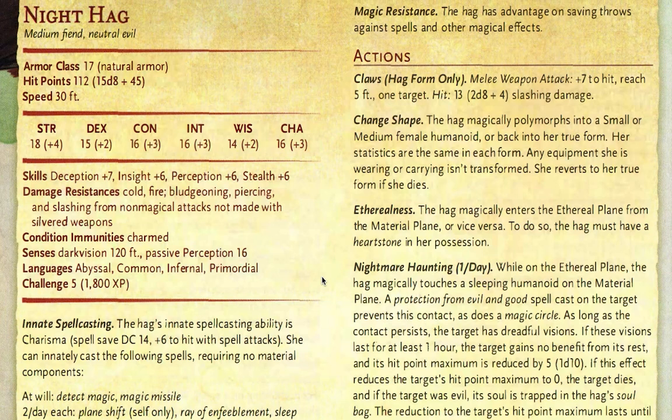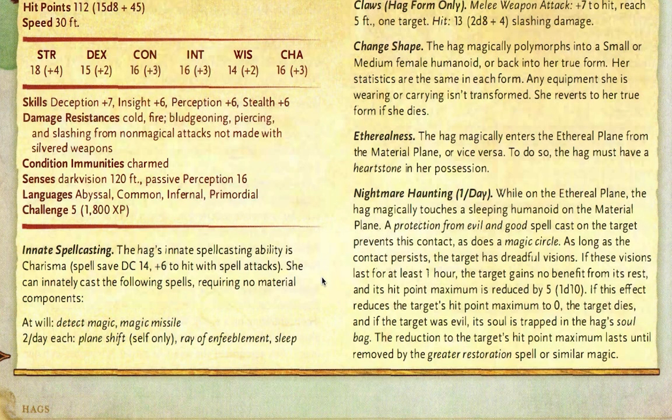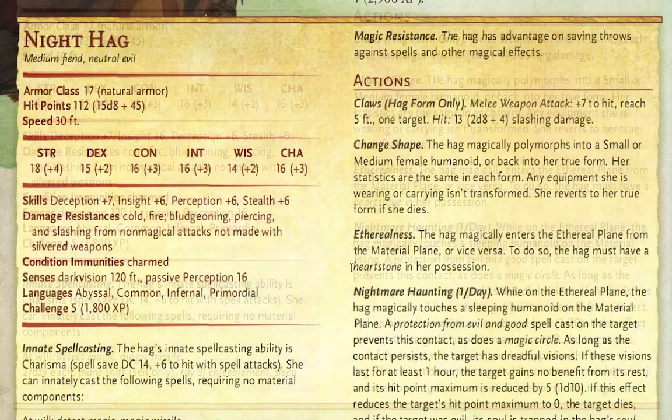With these Night Hags, they have an armor class of 17 and hit points of 112, which is not much. They have spellcasting and various actions. By themselves they can cast magic missile, detect magic, ray of enfeeblement, and sleep, and they have resistance to magic. Personally, I would use magic missile only to break the concentration of a sorcerer or wizard.